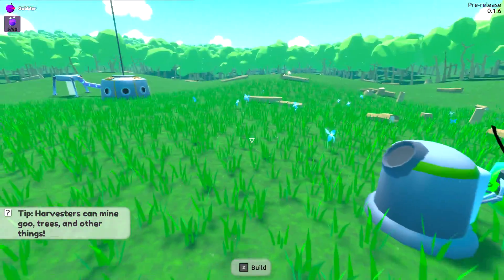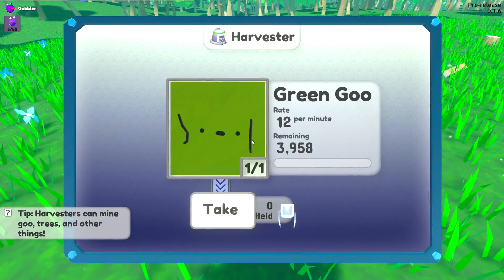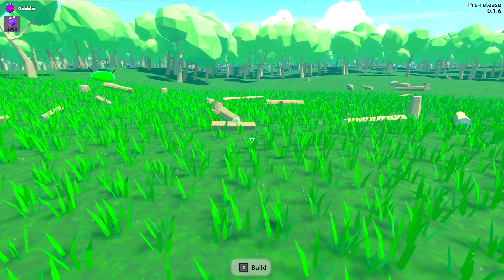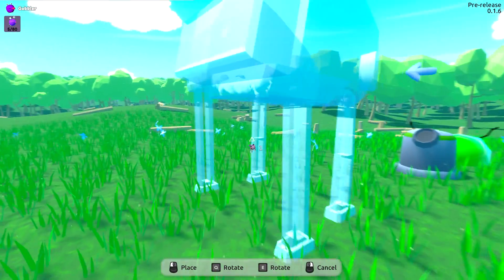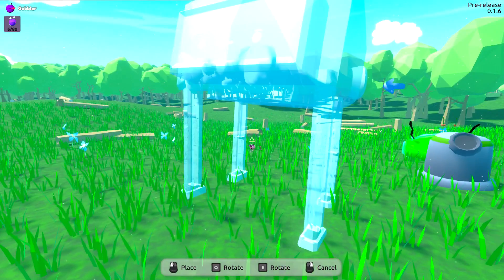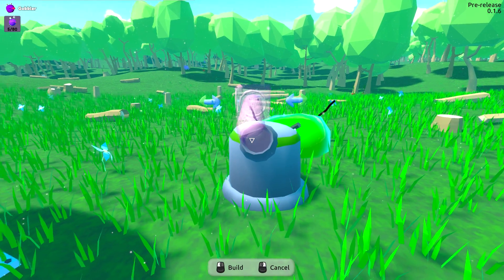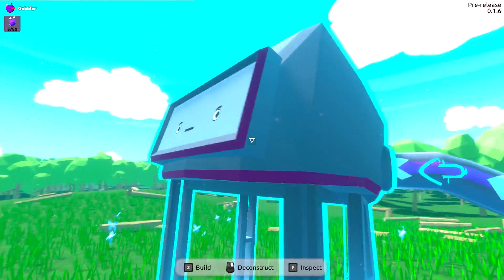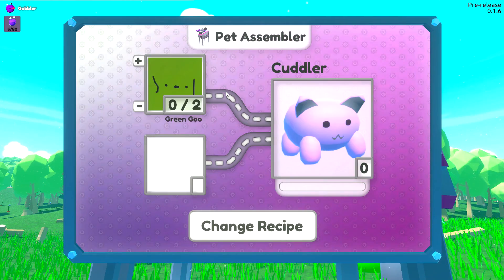Okay, so he must have finished something - we can take that if we want to but we've got to automate this better. Let's press Z again and try out this thing to get that automated. We'll place this over here - it says connect, so left-click and that goes in there. It's working - look, it's going to the machine! Press F right there - change recipes. We can make more cuddlers: it takes two goo to make a cuddler.